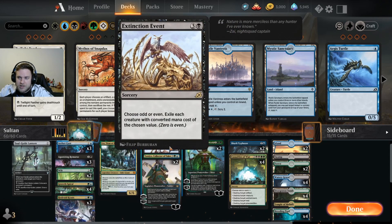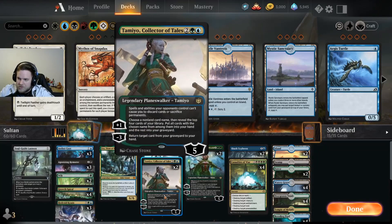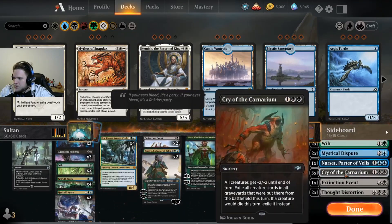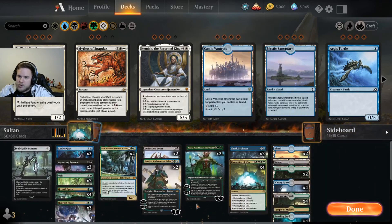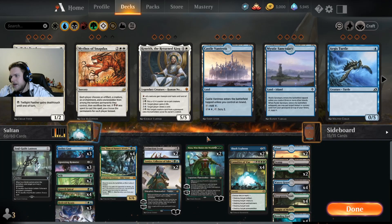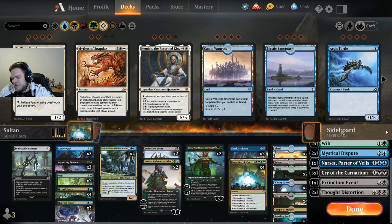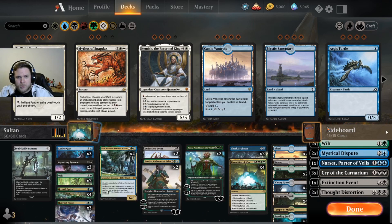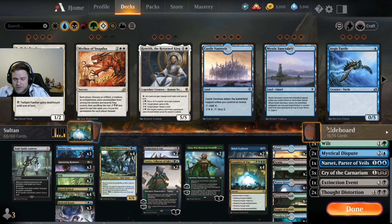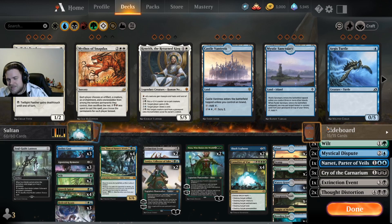It's important to have Extinction Event in. What you're going to do is side down all the Casualties or maybe three of them, side down one Tamiyo, and add all the Wilts, Disputes, Narset, and Thought Distortion. If you have more questions and want an in-depth sideboard guide, feel free to ask. Reclamation and Mono Green are not great matchups. It has an okay matchup against Bant, and it should destroy Chant. Overall it has many good plays — you can ramp, it has lifegain, removal, Nissa, win conditions. It's just a really cool deck to play.